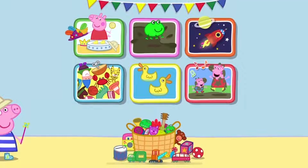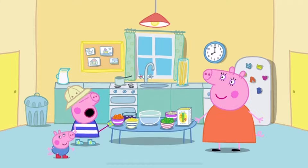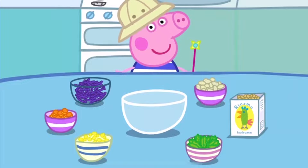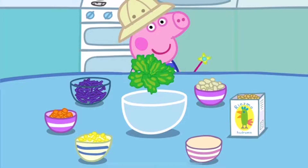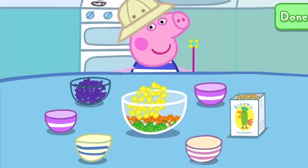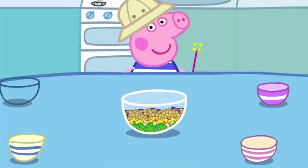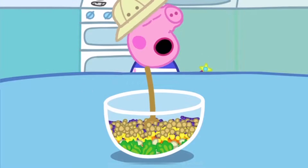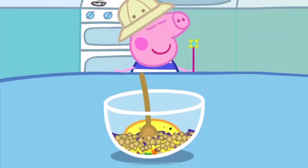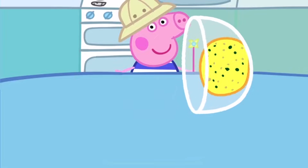Let's make some food for the ducks. Help Peppa make some food so she can go and feed the ducks. Choose some ingredients and put them into the bowl — green leaves, oats, carrots, corn, worms, seeds. Now stir all your fantastic ingredients together. Well done! You have made a tasty duck cake. It looks a little big for the ducks. Can you slice it into smaller pieces?